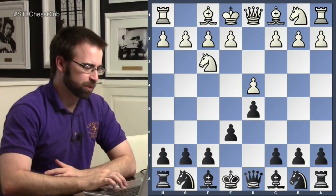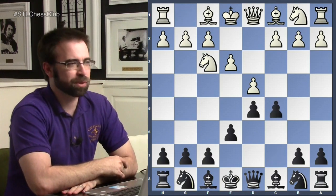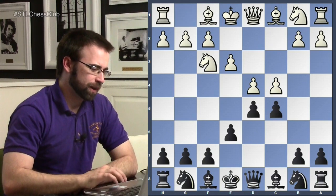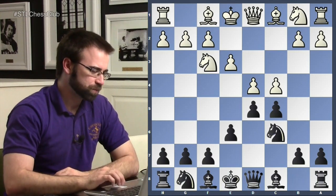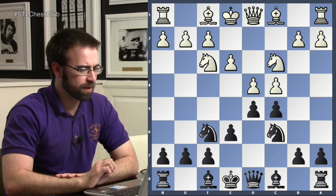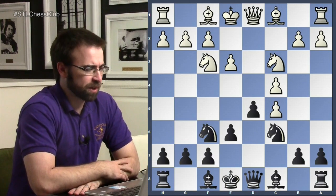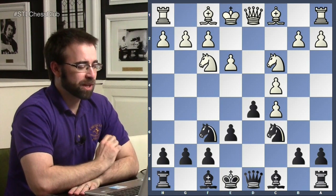We're looking at it from Rubinstein's point of view — he had the black pieces. As was the fashion at the time, they played the Tarrasch, and e3 isn't supposed to be so overwhelming for white. The opening moves are quite normal for the time. White ends up taking on c5, and what's going to happen is white will waste one or two tempi.